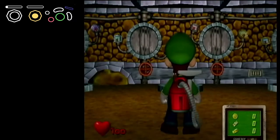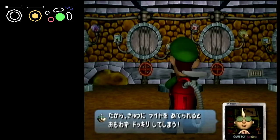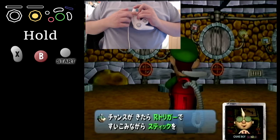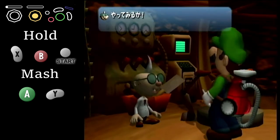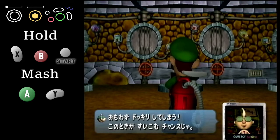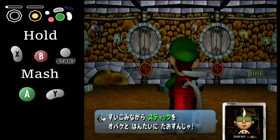This is done by going into the training room and stopping on the third text box. Once there, hold X, B, and Start to reset the console. Immediately begin to mash A and Y. If done correctly, the game will snap to black or even sometimes flash green. If unsuccessful, the game will fade to black. After the trick is done successfully, if attempted again, you will only get the fade to black.